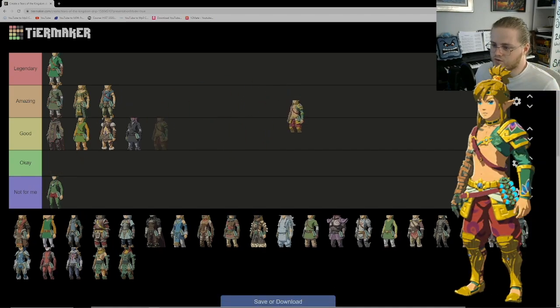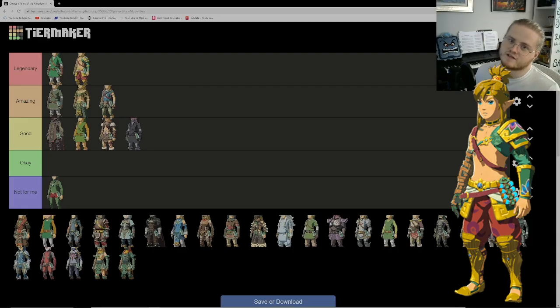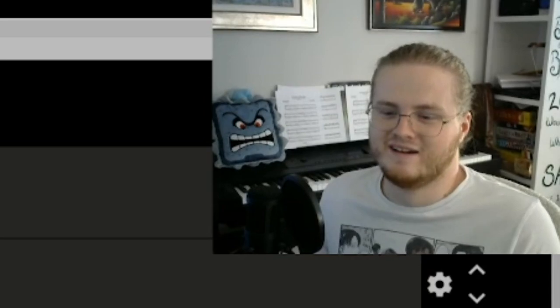Up next is the Desert Voe outfit — the male version of the Gerudo set from Breath of the Wild. The female Gerudo set didn't make it into Tears of the Kingdom, but the male version did. I love this outfit. With Link's Zonai arm going up to his chest, it looks like it was made for him. I love his hair in this outfit and the color palette — a little Christmassy with green and red, but it has gold trimmings and it just works so well. I wear it as much as I can.